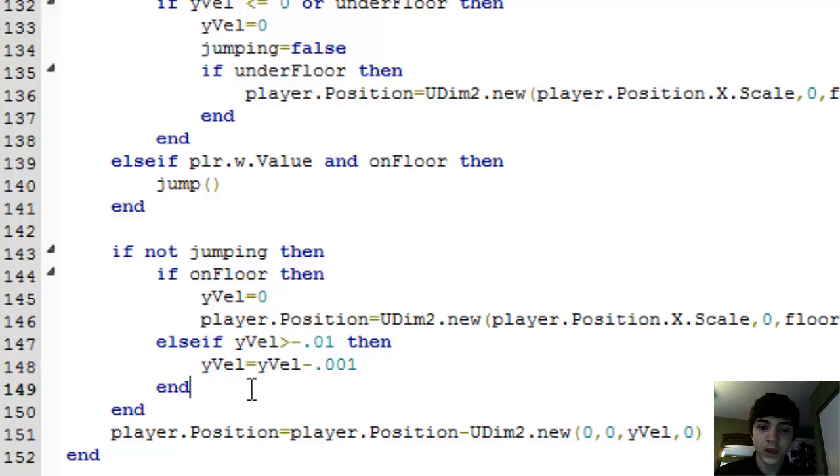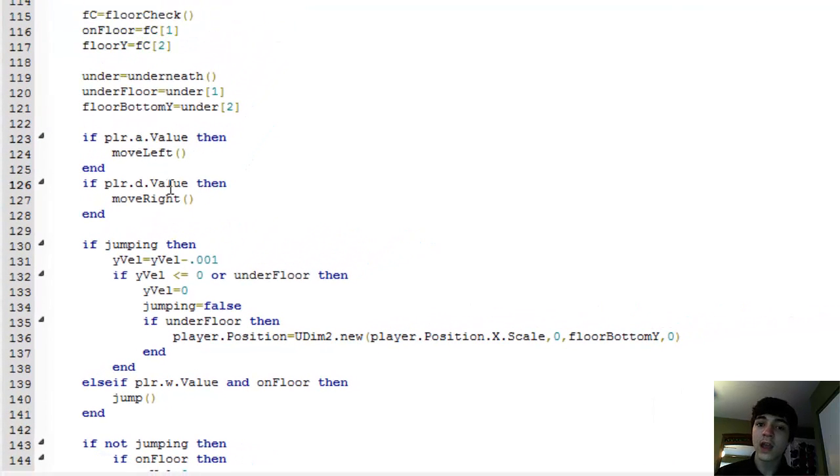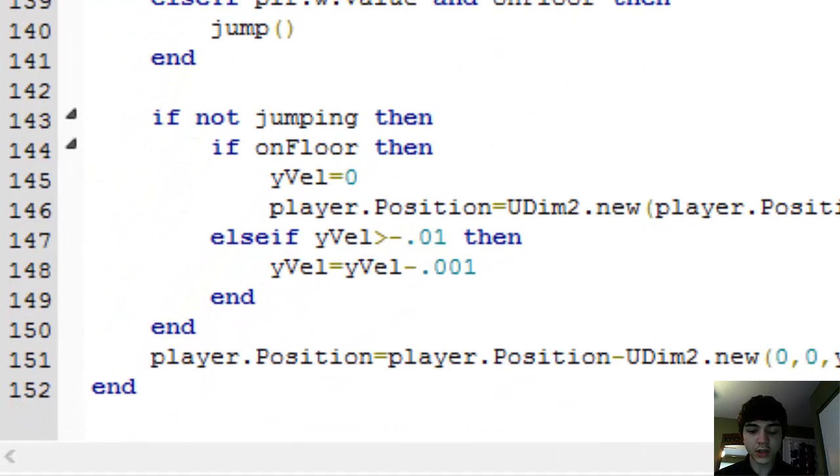Now, as you guys can see, we've got player.a.value to check for moving left, and player.d.value to check for moving right. What button should we use for firing lasers? Well, we're using W to jump, so what if we use spacebar to fire lasers? Sound good to you guys? It sounds good to me.